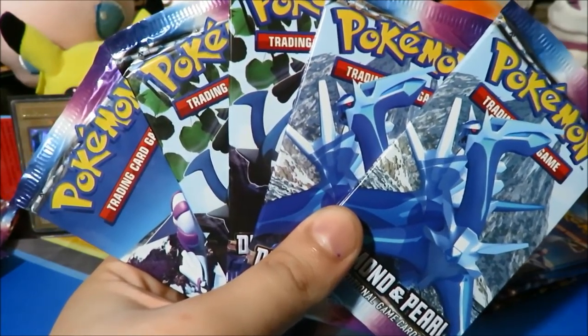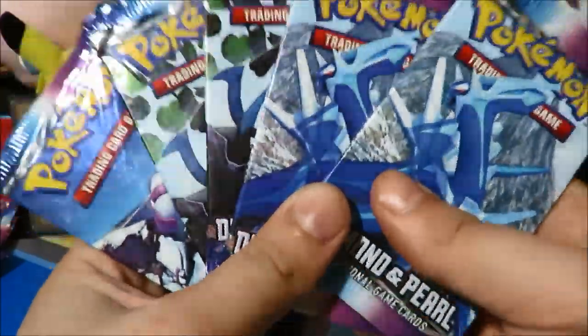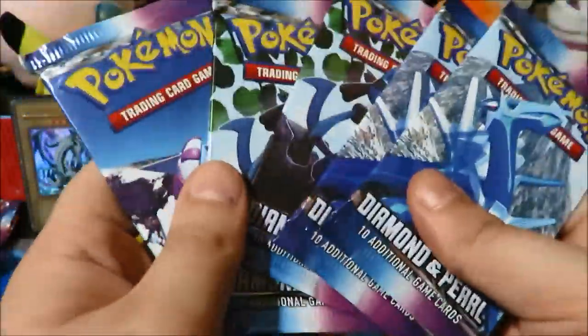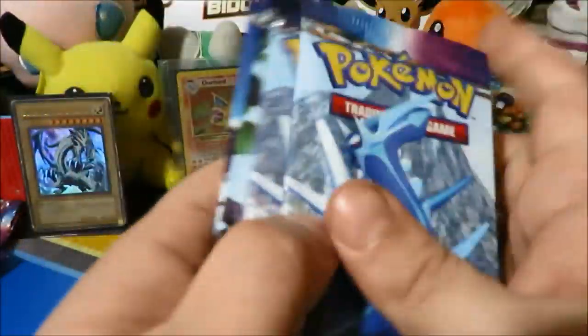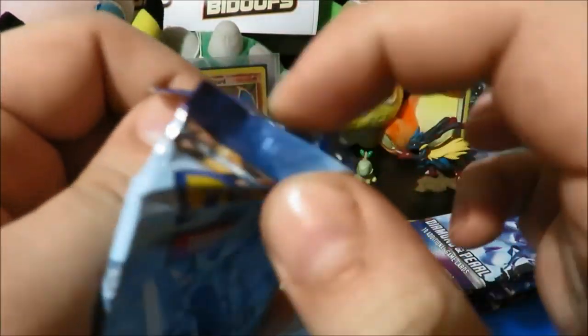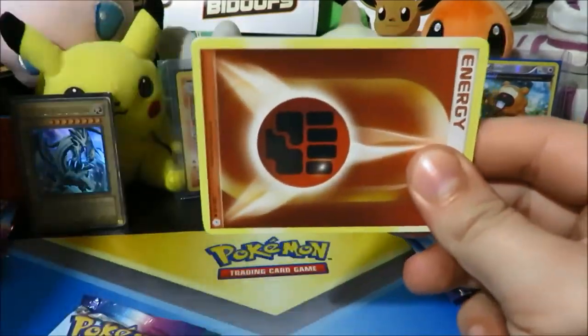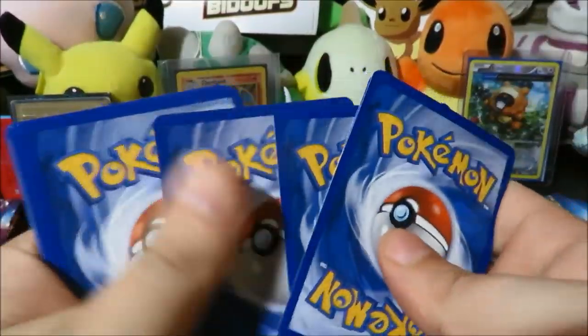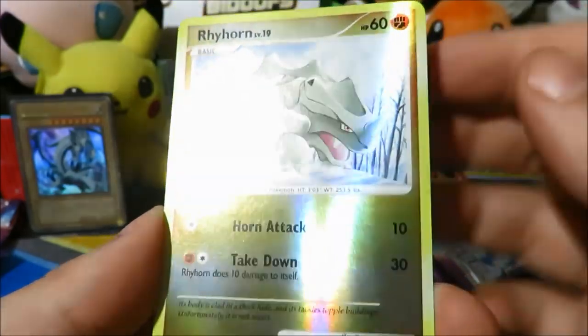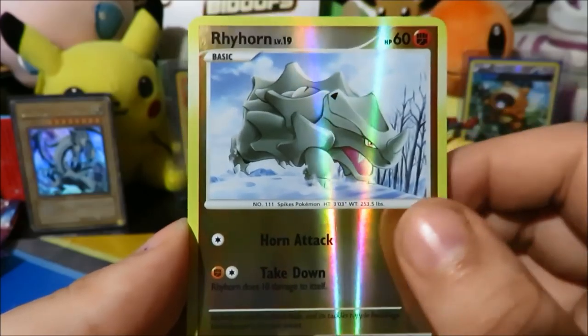What is up fam, Watering Grass here and welcome to a very special Pokémon TCG opening. We have another part of the Diamond and Pearl base set packs — five more packs to open. We've got two Lucarios and one Palkia pack, Palkia being my favorite legendary Pokémon of all time. Lots of cool stuff in the first two parts, so definitely go check those out on my channel. Hit subscribe while you're there, and let's open up these five packs.